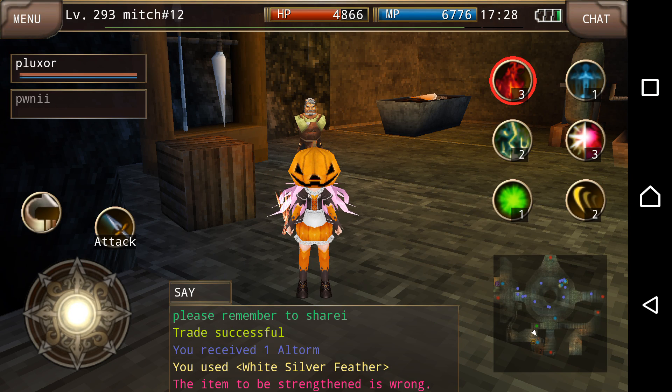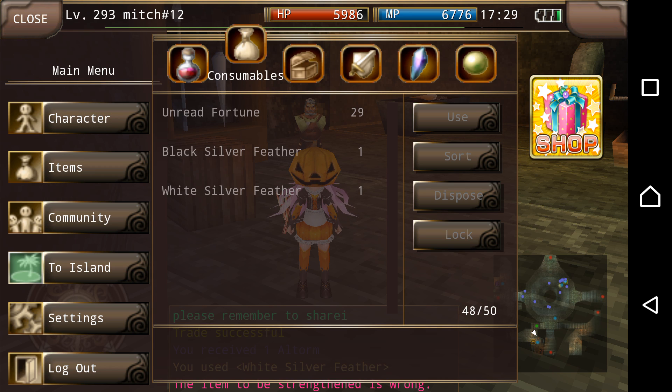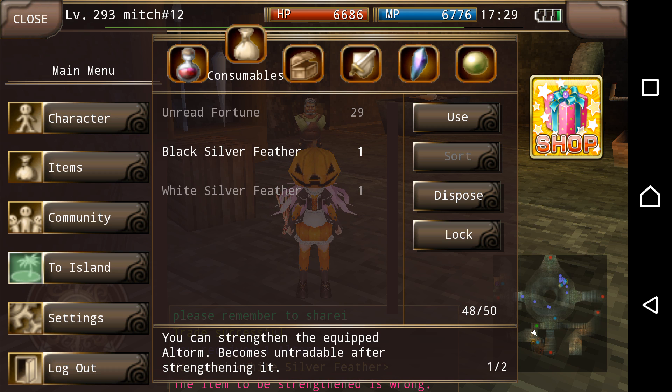Welcome to the Pwnnetwork. So what happened was that I was actually buying some Sorrow 3 Chesses to open up and get some Sorrow Fang L3 or maybe an Aster for a Ninja that I just changed classes for. As I was opening some stuff up I got these things called a White Silver Feather and a Black Silver Feather from the Sorrow 3 Chest. Reading them, it says I could strengthen a Blanchard and strengthen an Altorm, then it becomes untradeable after strengthening.